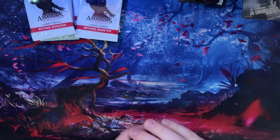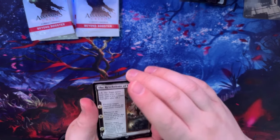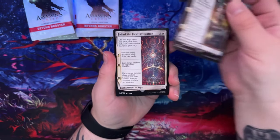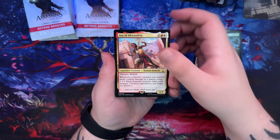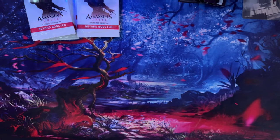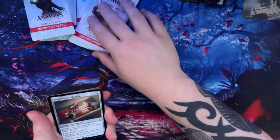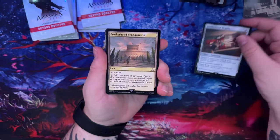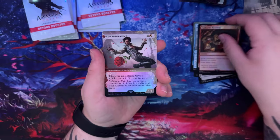Haytham would be fun to make a Commander deck around — maybe not the most powerful but fun. Starting to use a little more force to open these since they're just beyond boosters. Revelations of Ezio, Fall of First Civilization, Cathartic Reunion, Forest, Library of Alexandria, Escape Detection, Alexios. A lot of people who watch these videos really only come for the cards, so I get that. I'm just filling the dead air. Brotherhood Headquarters, Murder, Mountain, Ev Fry, Cathartic Reunion, Ezio.